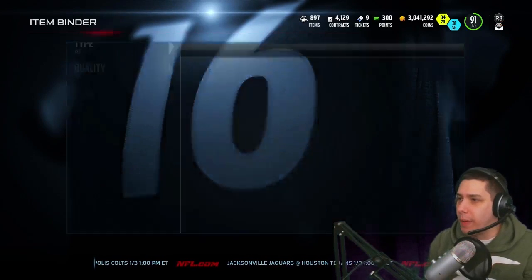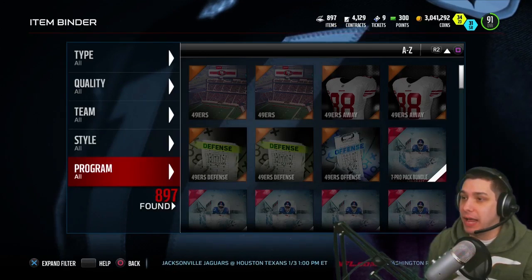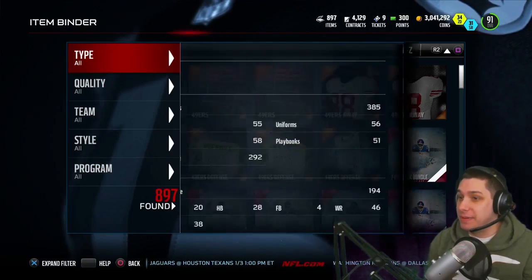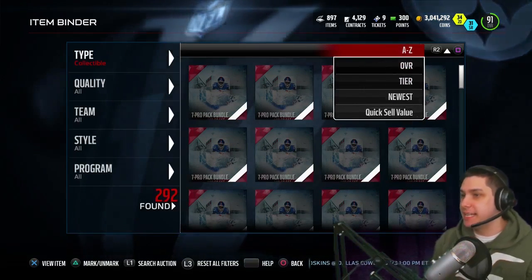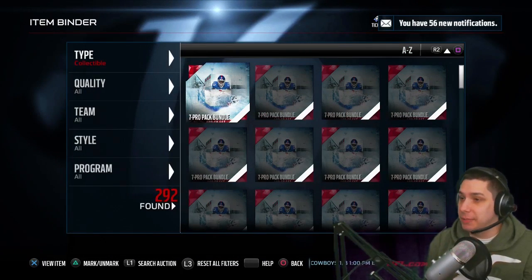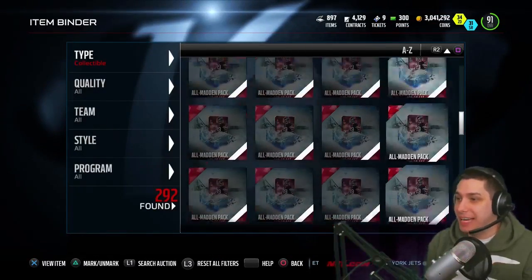I've opened up a couple random pro packs, and I'm not 100% sure what all of these are, but I did want to show you guys as well. I've basically saved all of these gifts. Let's go down to collectibles here and go to A to Z so you guys can see the seven pro pack bundle that I told you guys was gonna be coming out. We've got a ton of them — I think we've got like 80 of them — and then we've got about 80 of the All Madden packs.